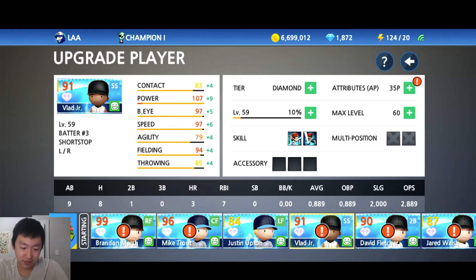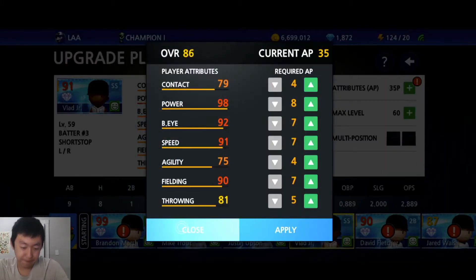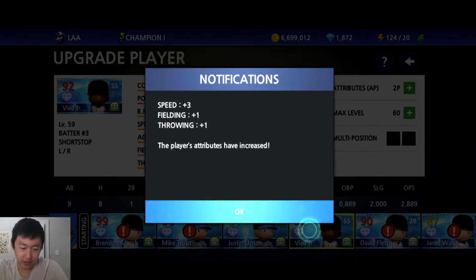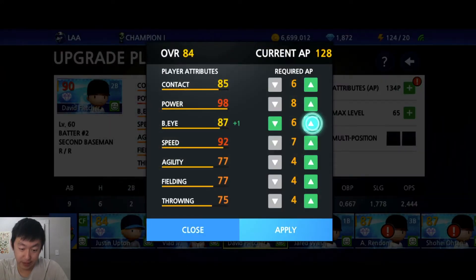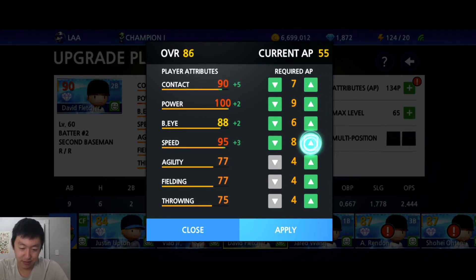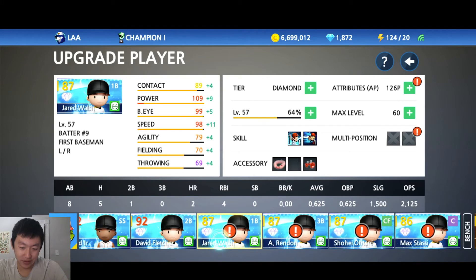Who else do we got points to use on? Ladd Jr. — power is his specialty. We might want to raise speed to 100; let's get him there. He's a shortstop, so fielding and throwing might be kind of important. David Fletcher — speed, power, contact. 100 EXP points to use on this guy. 90 contact — that's a nice round number. Get him to 100 speed, 90 batter's eye. The upgrades are real!